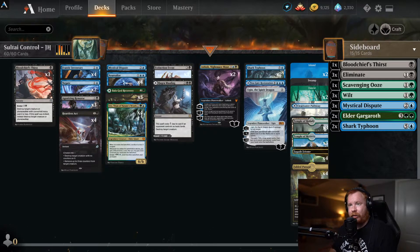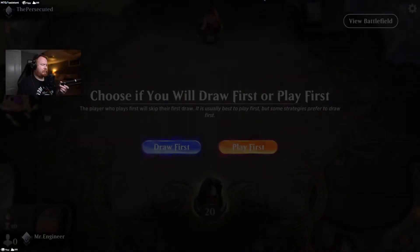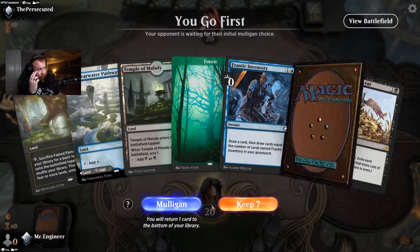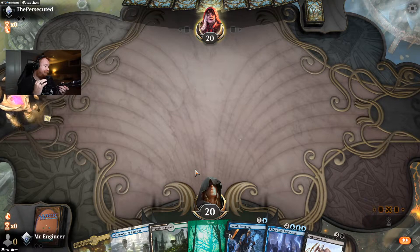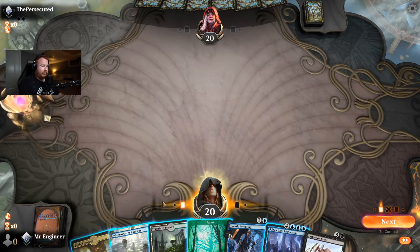That's the deck — I've enjoyed it. Today we're going to do a couple of best-of-three games and see how it does. I'm going to play first here. I actually think I'm going to keep this hand — I like the four lands, a cantrip, and a board wipe to start with.